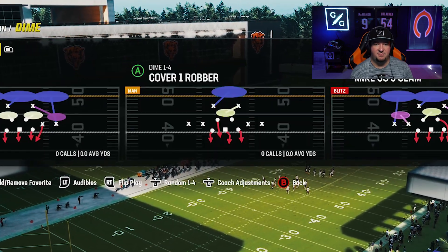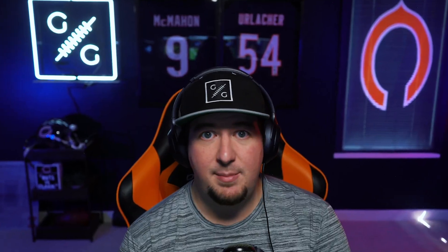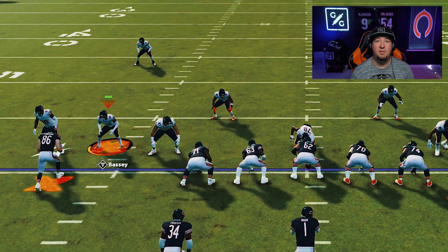The way I remember it is when you open up the first page, cover one robber — the extra blitzing linebackers are on the left. You can call any play like that, just don't flip it. We are immediately going to press and we're going to find the left slot corner. All you have to do is just move them a little bit.